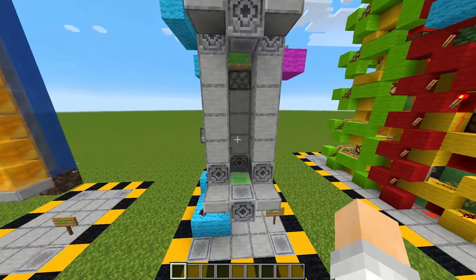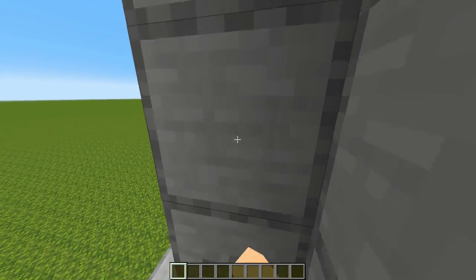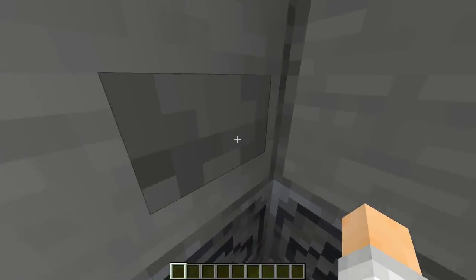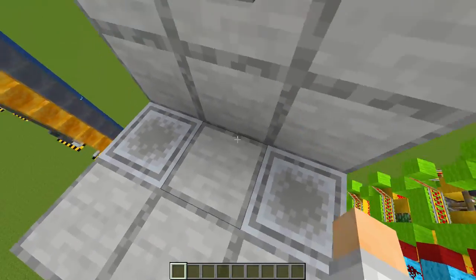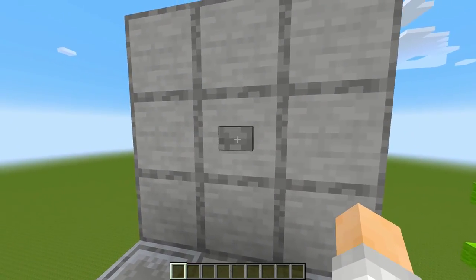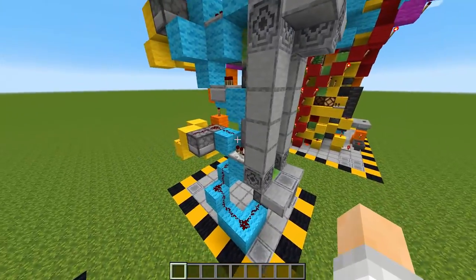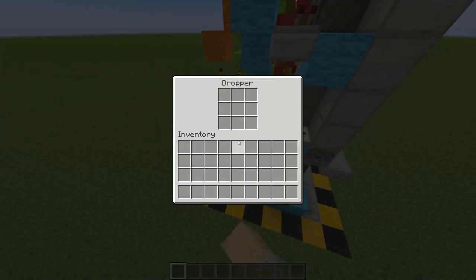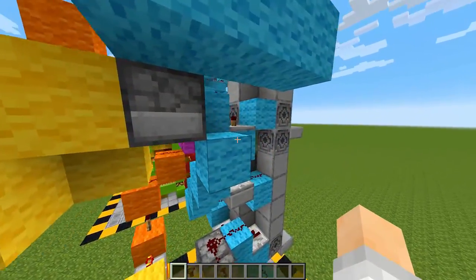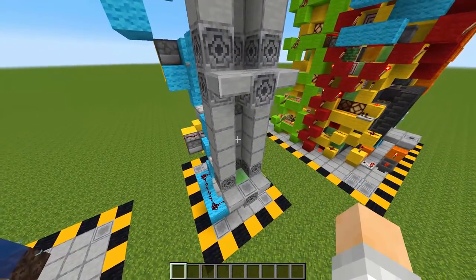This elevator right here gives you floor options. If you just want to go up one floor you press the button once and there you are on the second floor. If you want to go up another floor you just press the other button. At the top all you have to do is press this button and you'll fall back down. If we take a look around the back here the redstone signal goes through here and we have the T flip-flop right here which sends a signal up into this piston to shoot it out and catch the person before they go back down.